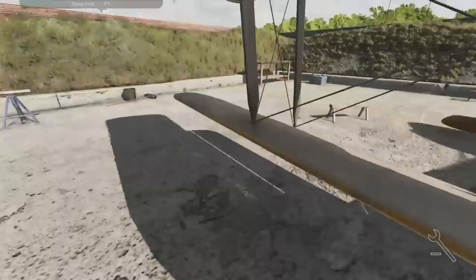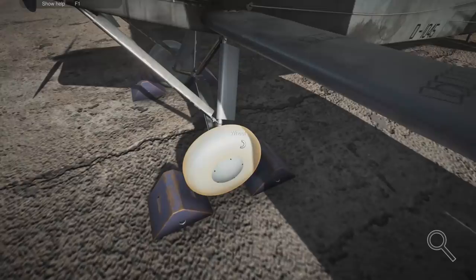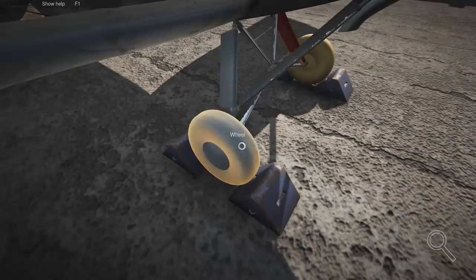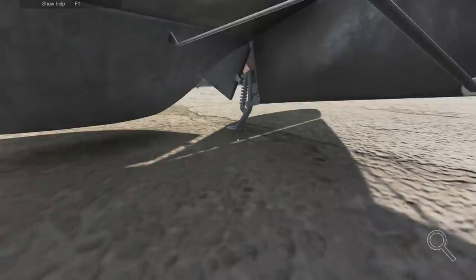We're just doing an inspection today, so let's get the undercarriage inspected first. That's not too bad - the wheel cap's okay. Oh, that needs to be replaced. We'll do the full inspection then come back and replace stuff. That wheel's gone too, so a bit of work on the undercarriage most definitely. Let's check the skid plate at the back - yep, that's fine.